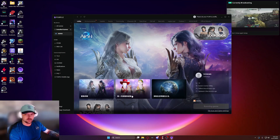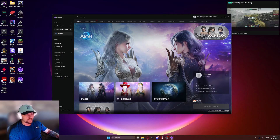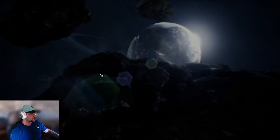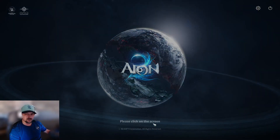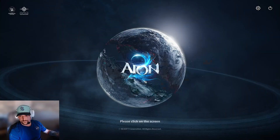So essentially I'm just going to show you this again. We're going to run the game and I'll show you the error we get, and then after that I'm going to show you how to fix it. Right now I have ExitLag off, just to simulate the error that everybody's getting. Now we're at the home screen and I don't have ExitLag on, it's going to immediately tell me to go somewhere and do something to myself.